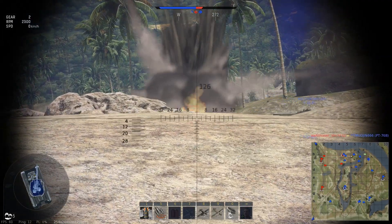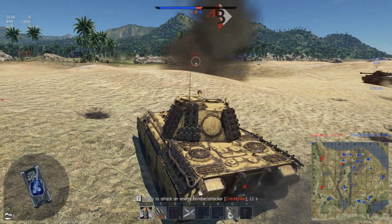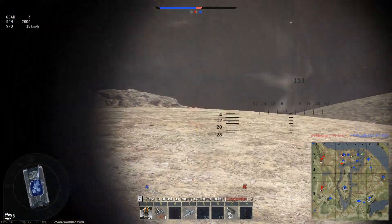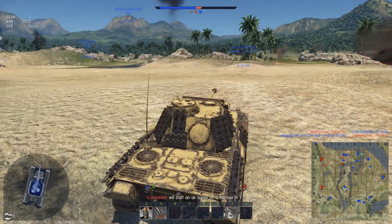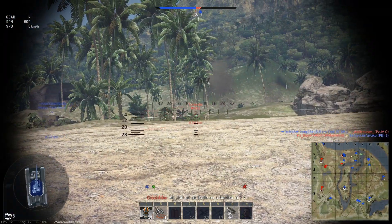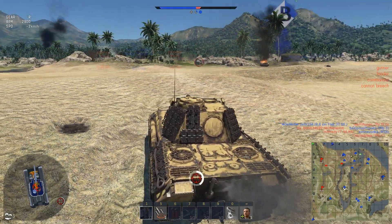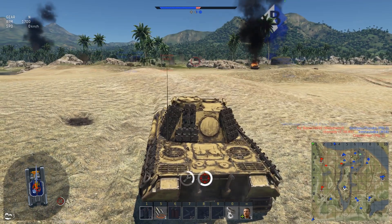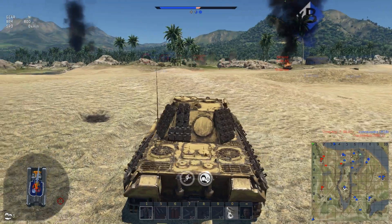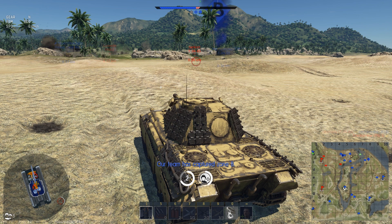Now my hesitant and indecisive style of gameplay will cost me a lot in a couple of moments, as you will see. I am still trying to use this sandy hill as some kind of cover for my hull, but I am exposing too much of my turret, giving this Sherman right here a way easier shot than I should have. And other than the Shermans we fought before, who only possessed 75mm guns, this one actually had a 76mm high velocity gun.